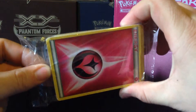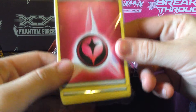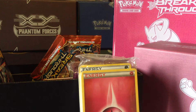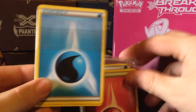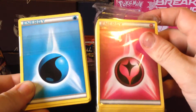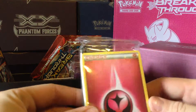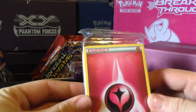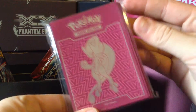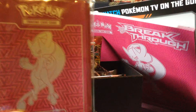We have our energies, which is interesting because the energy in the previous box wasn't in plastic — it just had a plastic band around it. So it's interesting to see how it's packaged differently in the same sort of product. 45 energy there. Here's the sleeves — same design as the box, with some patterns on the back.